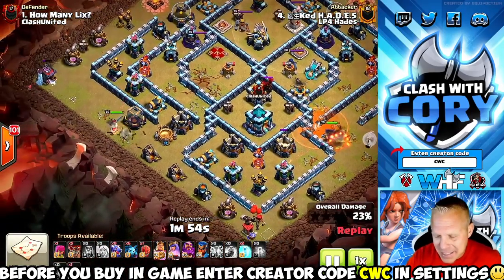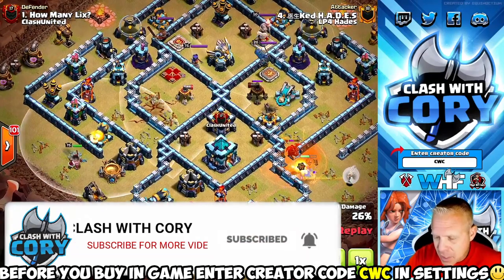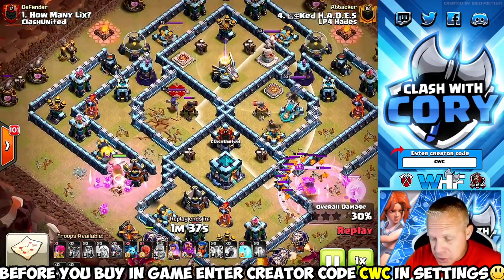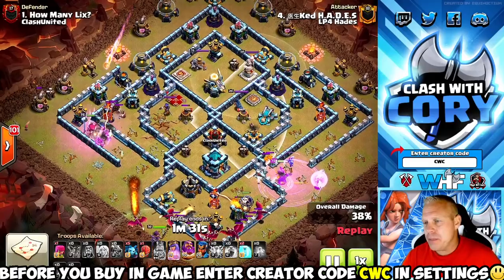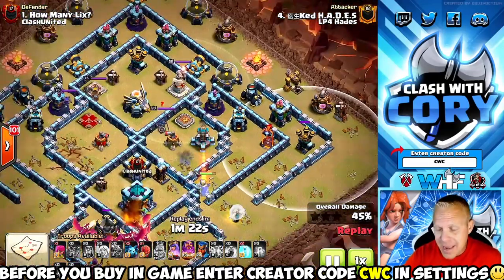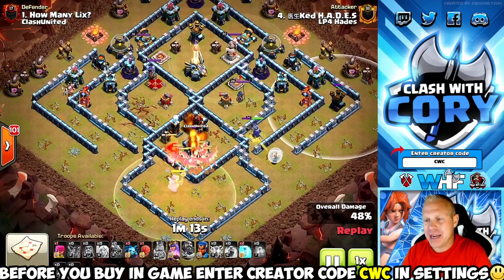Look at that queen charge cutting into the right-hand side, the king cutting in the other side of the funnel — that king pathing is going to take him all the way down to clear out those buildings, creating a nice path into the town hall. The sweep placement isn't covering the town hall at all, so by the time those sweepers are affecting the dragons, there won't be any real DPS left to hammer on them. This open wall piece is going to take the queen closer toward that scattershot, and if she keeps walking along the wall she could grab another single and an air defense as well.